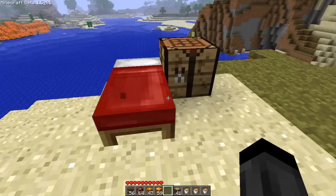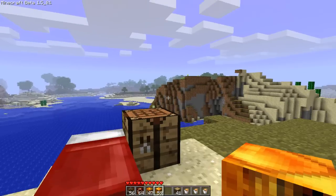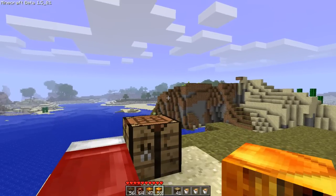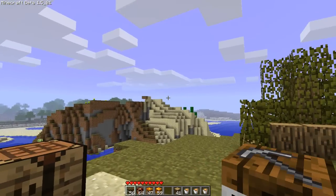Hey guys, BabamGushiluz here and welcome to the Minecraft Mod Spotlight Episode 3. Today I'm going to be doing some more TNT added to the game. Basically it adds the nuke, the minor TNT, the napalm and the firebomb. So here they are now — this is the firebomb that I'm holding right now, this is the napalm, this is the nuke and this is the minor TNT.